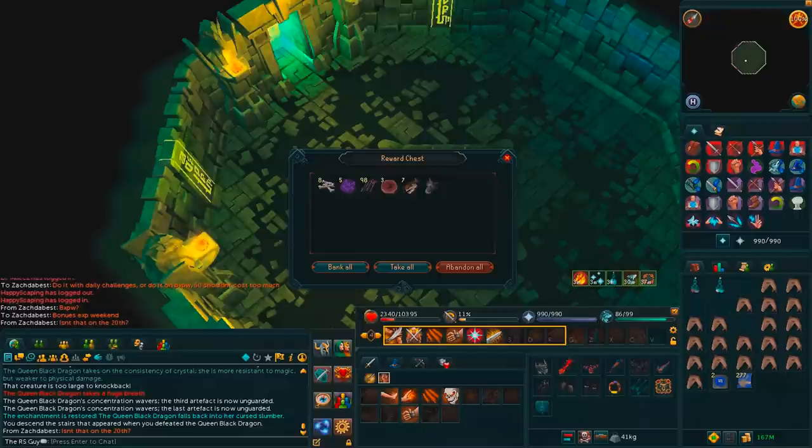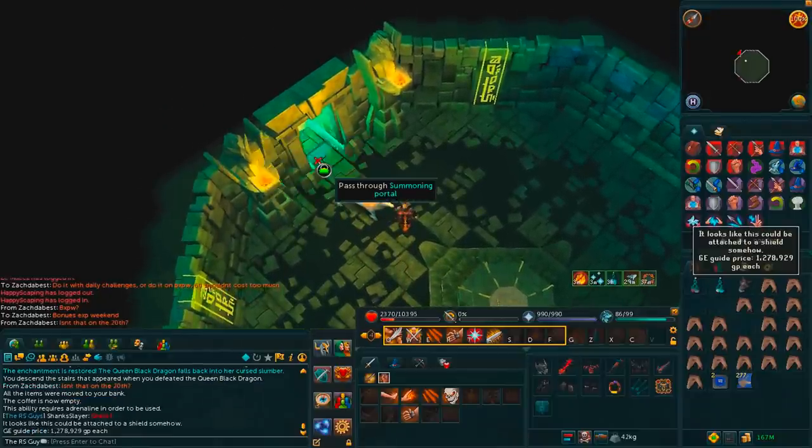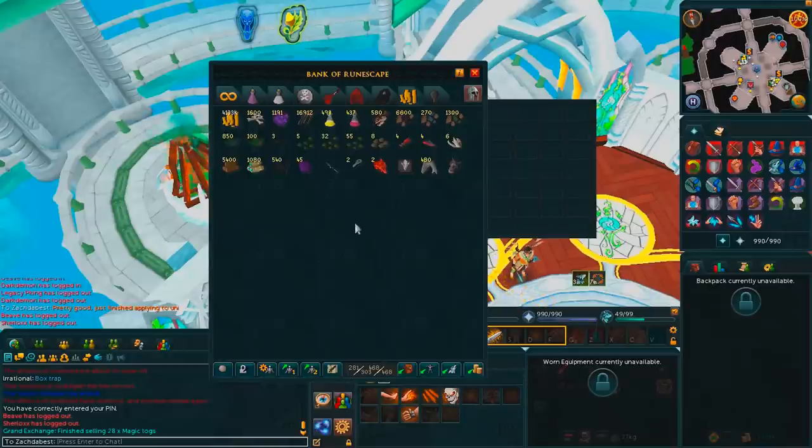Wow, look at that guys - visage number one! Everyone in the last episode was like, why don't you have any visages by this point? Well now we have one. It's been a really really long time. Look at that - 1.3 mil, that's actually an amazing drop. How's it going guys, it's Ryan here and welcome to the price check at the end of episode four of the Road to Queen Black Dragonling. Check out this loot tab!